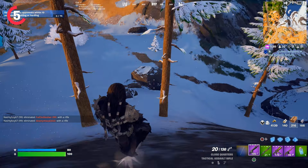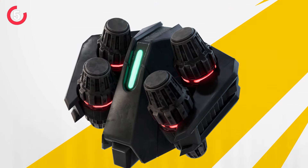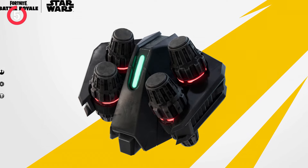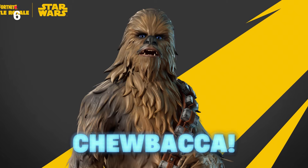The AWR Trooper skin will be sold on its own for 1,500 V-Bucks, and you'll actually be able to get the back bling for absolutely free by completing some challenges. That back bling is called the AWR Pack Back Bling, which looks pretty cool as it will fit perfectly with the new skin. Chewbacca will also be making his way into the game for this year's May the Fourth event.